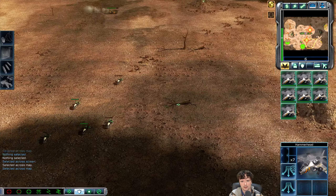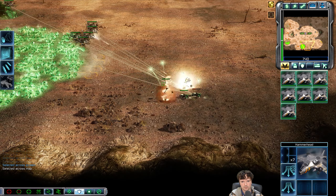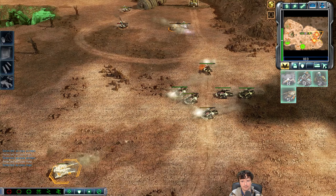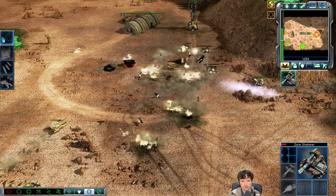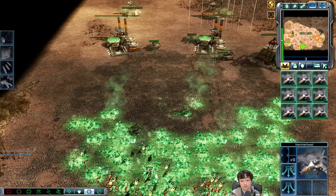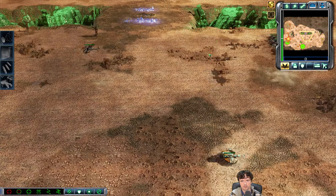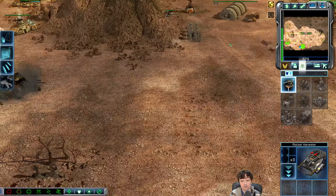I hope to get some damage dealt. These bikes without Tib core aren't particularly strong versus aircraft, but I did just see the model on those bikes — he now has the upgrade so I'm going to be taking losses. Miraculously, none of the Hammerheads fall, and I was able to deploy a combat support airfield at my expansion — they're only $500 and definitely worth it. I'm using that ever-so-powerful Zone Shatterer ability, but it does take micro. You have to anticipate where your units are going to go because there is a pre-attack delay.